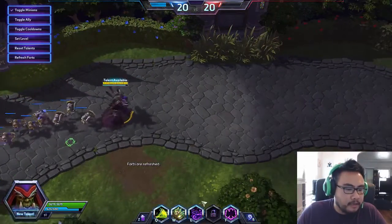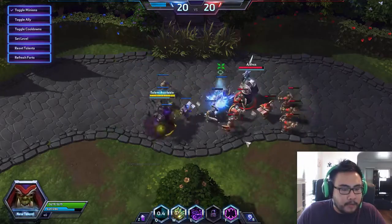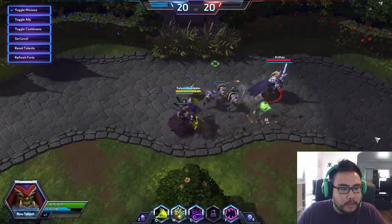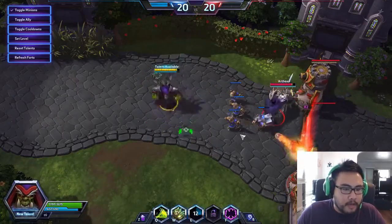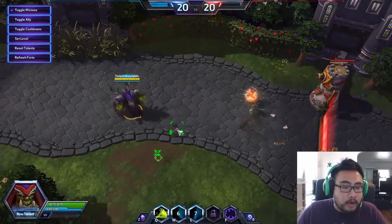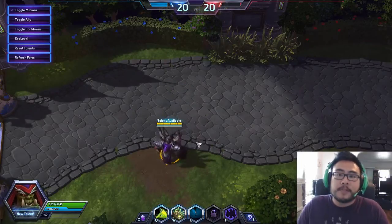Forts are refreshed, minions are back, and the quest is still completed so we can play around with it. At around level 20, two Fel Flames and the wave is gone. Arthas has to move back. One key thing to note: Gul'dan is completely stunnable and attackable while using Drain Life. I absolutely recommend interrupting him if you're facing one.